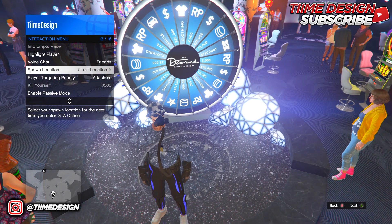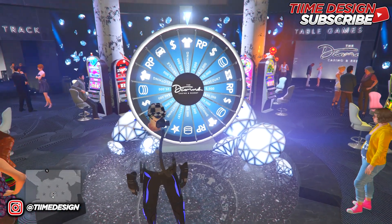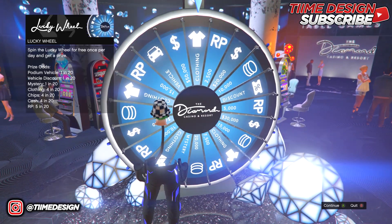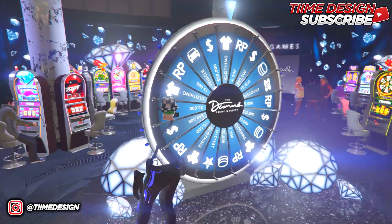The next requirement is to have your spawn location set as casino penthouse or last location. Because I already own the penthouse, I have it set to my penthouse, so when I spawn back in I'll spawn right next to the wheel.